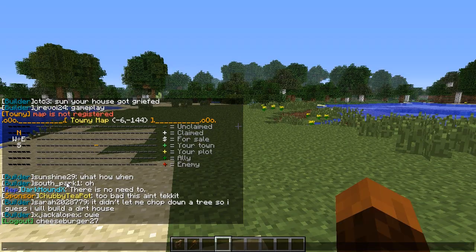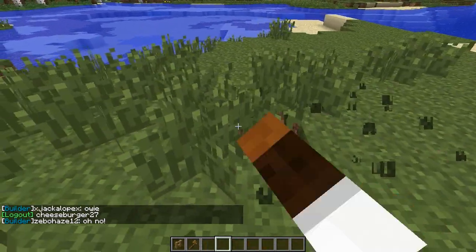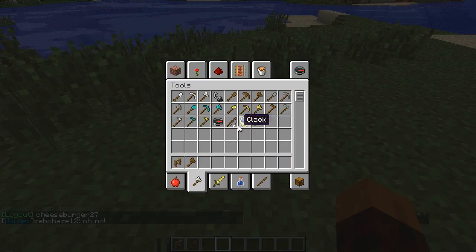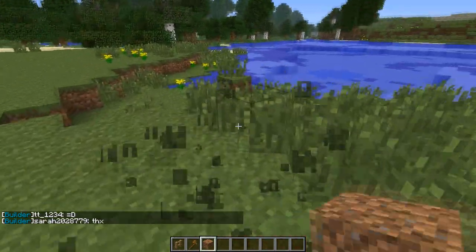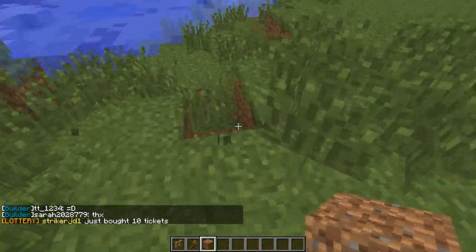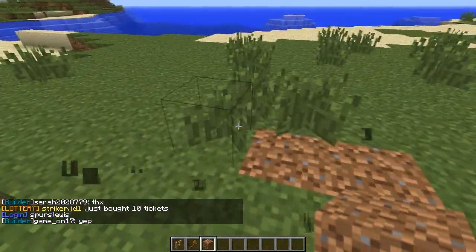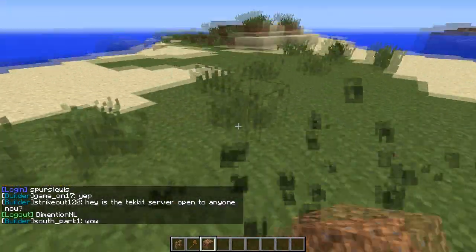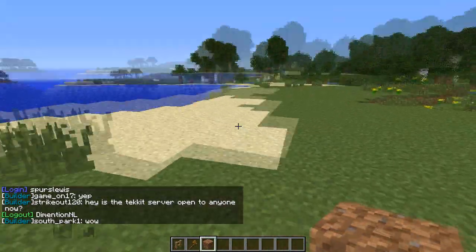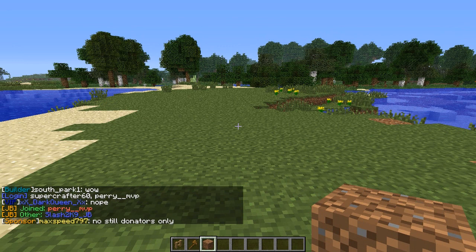The next thing is quite simply how to create a town. The way it works is that, as with Minecraft, it creates a chunk - it logs a chunk as a town. Now a chunk is 16 by 16, which isn't very big, but it goes from bedrock all the way to the sky. So initially your town will be quite small, but it will go all the way to bedrock and all the way up. So you do have a lot of room if you dig down or build up.